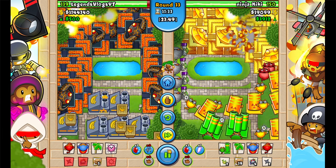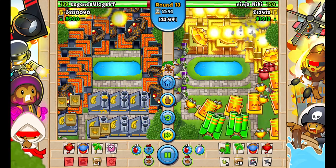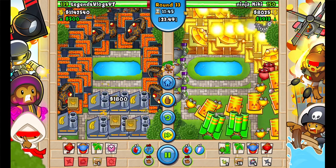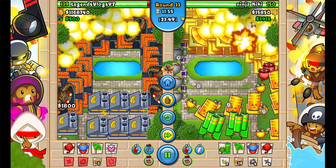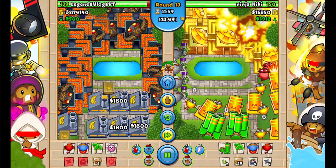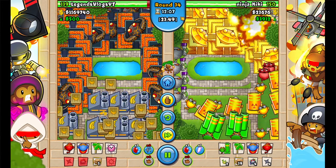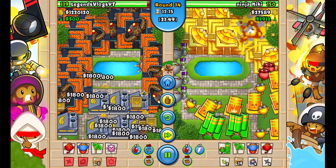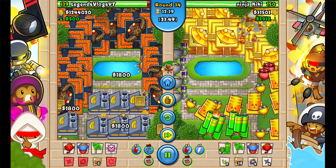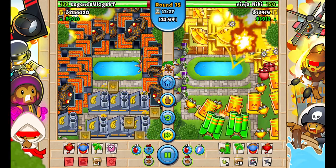So we're gonna go ahead and speed up right here. At first we thought it was round 34. Look — we're at the point where I had more defense than him. I had more temples, because we had mega boosts on, so we had all those temples. Basically I had more defense than him.